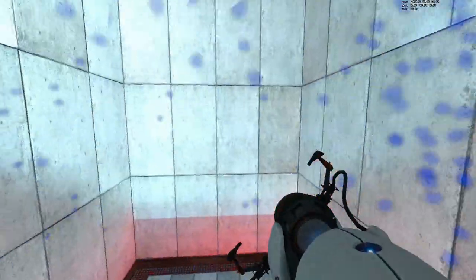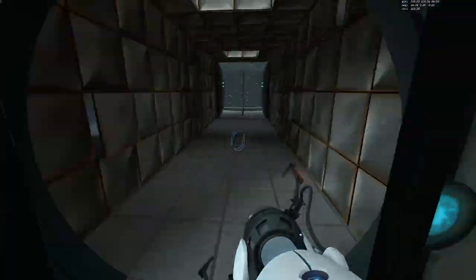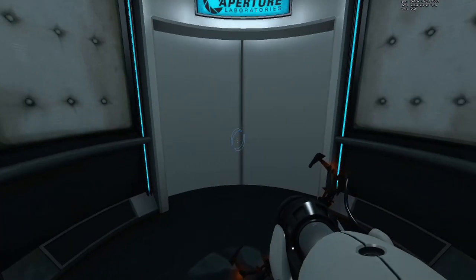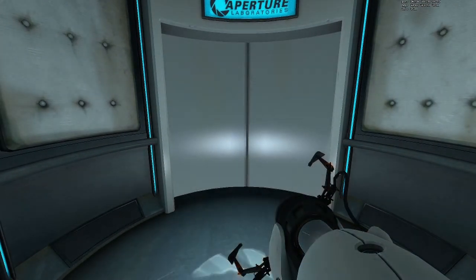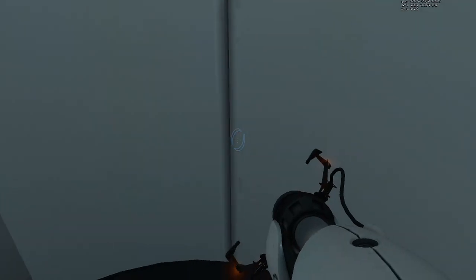Now you can see me catch that cube mid-air, which saves about two seconds from the jumping-down strategy. Really happy that worked out. The next chamber is without a loading screen — 05 is right in the same cell, and there you have to do two cube throws, which kind of mess me over from time to time.